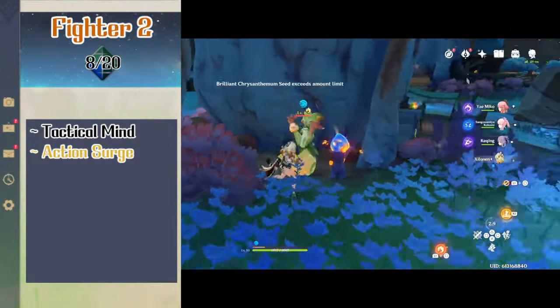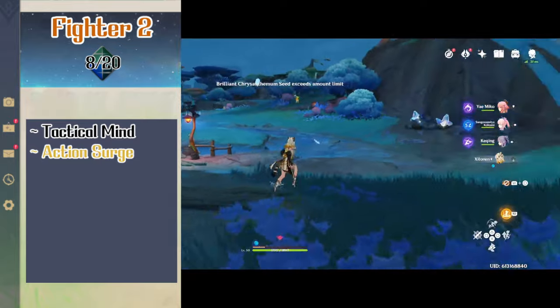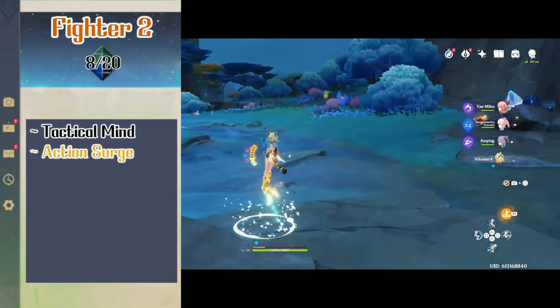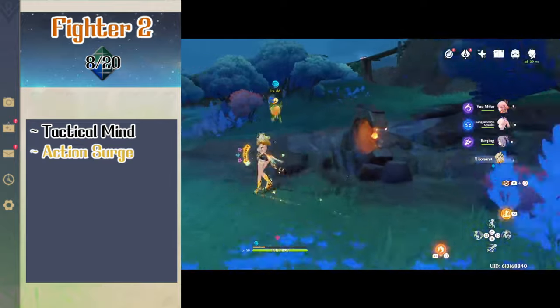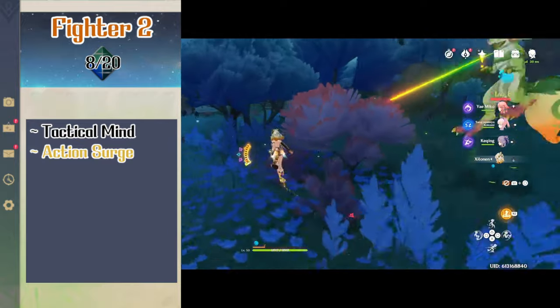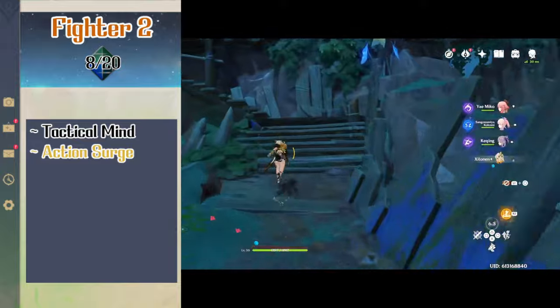At level 2 fighter, Shilonen gets tactical mind and action surge. Tactical mind lets her use a 2nd wind use instead of healing to add a d10 to her skill check to potentially succeed, and if she fails then she gets the use back. Action surge lets Shilonen make an additional non-magic action on her turn but can't do so again until a short or long rest.